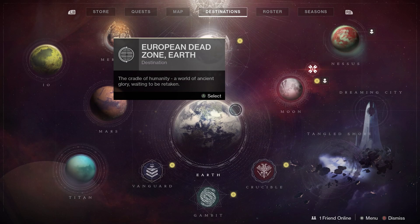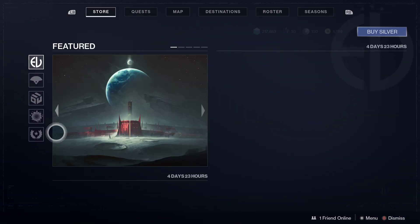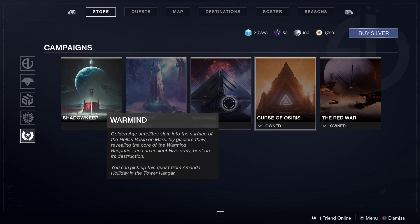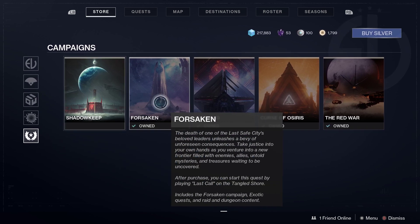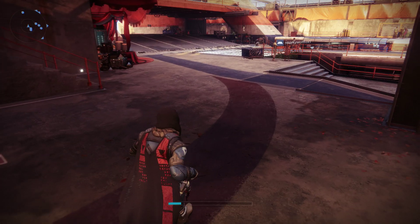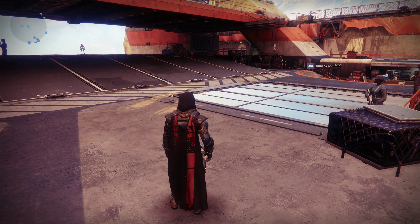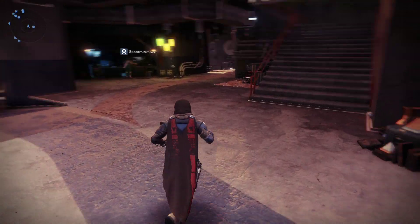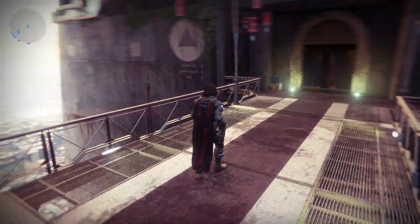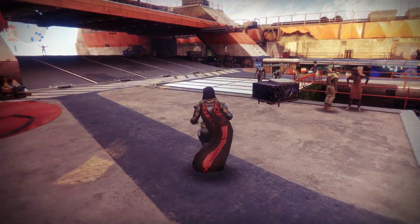If you are a free player and you do not own any of the DLCs beyond the base content — Warmind, Curse of Osiris, and Red War — Forsaken and Shadowkeep are out of range for you right now. Don't stress it, you can still get to 970 power, which puts you in range to do the 960 or 980 Nightfalls. The 980 are going to be really challenging, but you can work on upgrading your gear to Masterwork by doing the 960s, then moving up to 980 when you get into Masterwork gear.